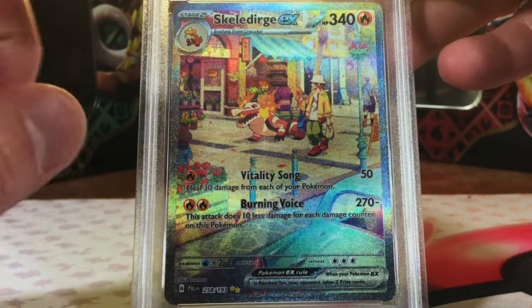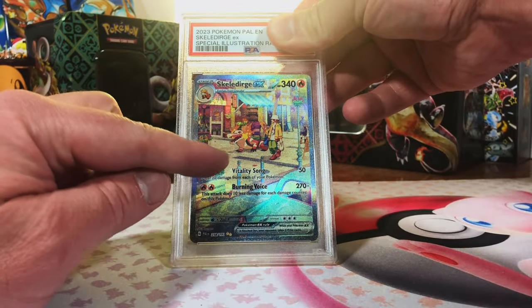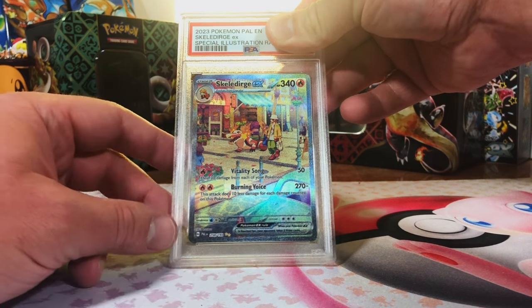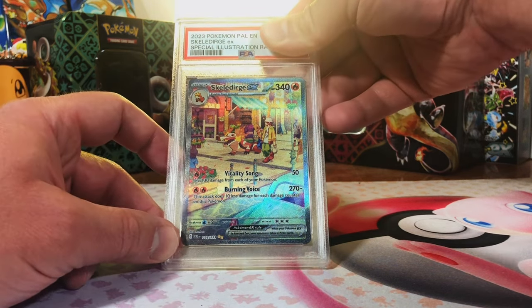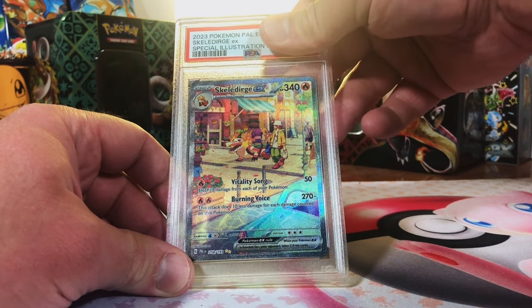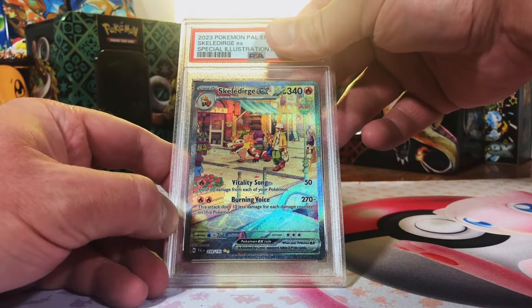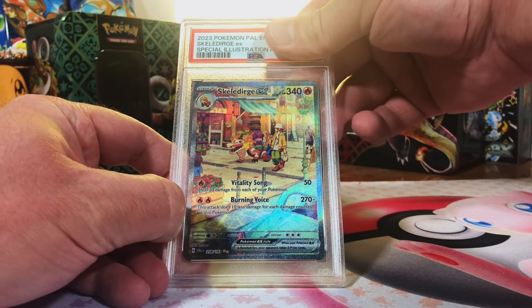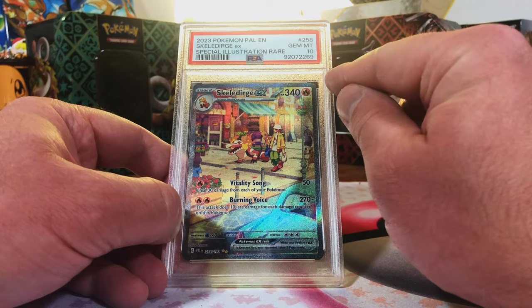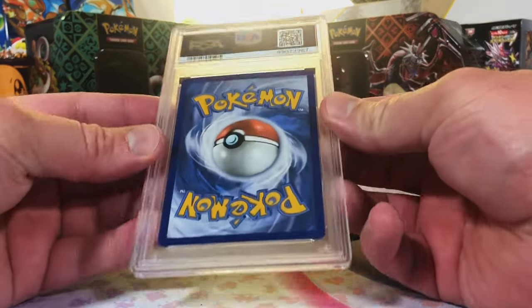This is the one we did not show on the reveal because it was severely damaged, so we got that ready to send back immediately. It originally did get a PSA 10, so let's see if we still kept it. Awesome — we still kept it! Love this special illustration rare.